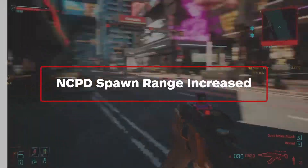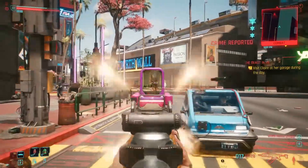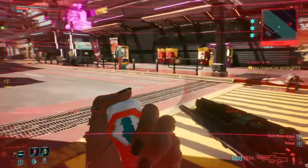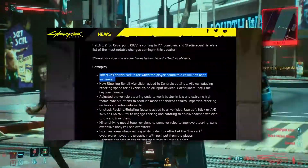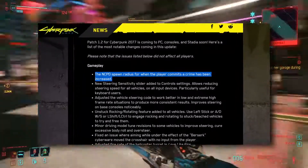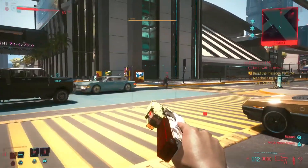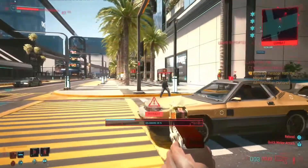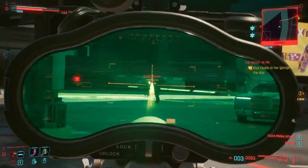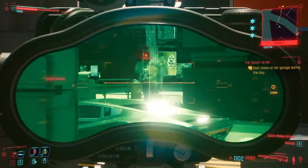The next big change that almost everyone is guaranteed to notice is to the NCPD. Anyone who's been spotted committing a crime knows that the best spot to expect a cop to spawn is literally right behind you, but that may be about to change. Right at the top of the patch notes is a line saying the NCPD spawn radius for when the player commits a crime has been increased, which should offer a more natural approach when being hunted by cops. Hopefully this fix will make the NCPD actually feel like a response to your actions instead of just an infinite supply of murder bots.